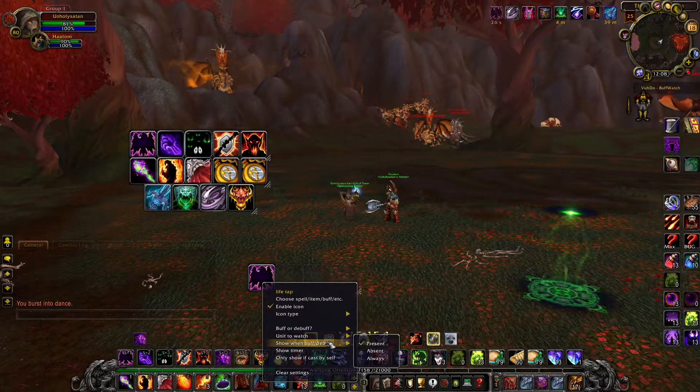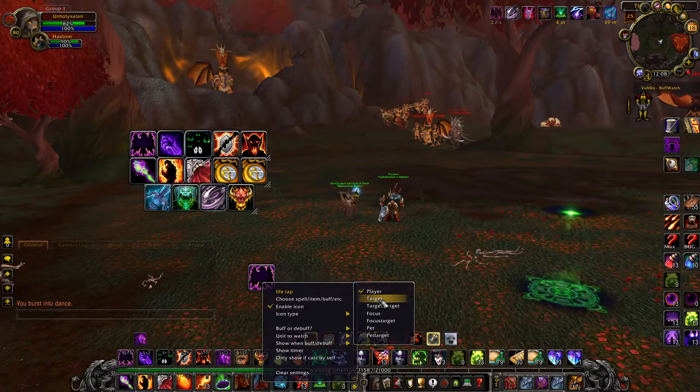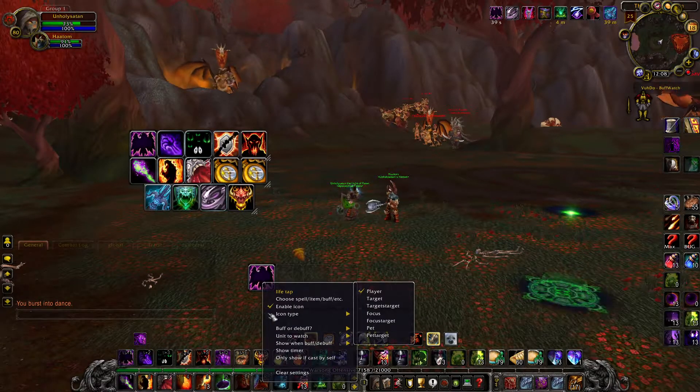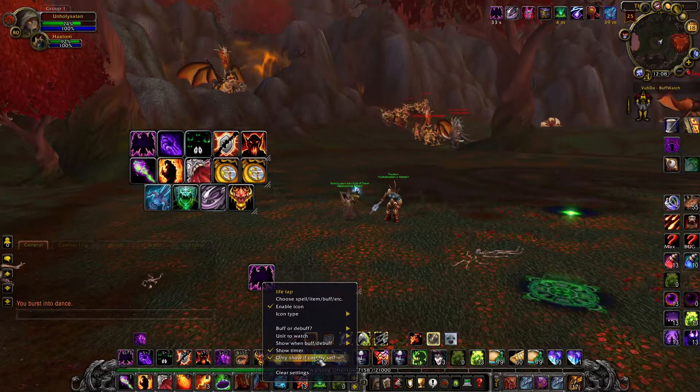Debuff would be on the enemy. You need to target — if it was a debuff, then you do target because that's who you're targeting. But it's player because it's on you, and then you just say present, show timer, only show if cast by myself.